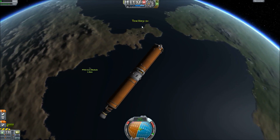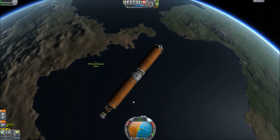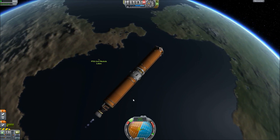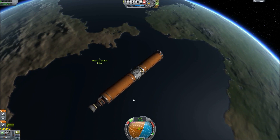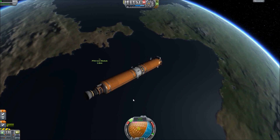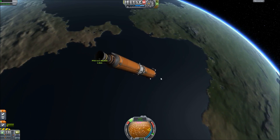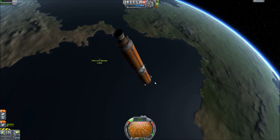Go ahead and thrust. It's going to want to move, so turn on your RCS and continue to follow the retrograde until you get down to zero — just tap for the last 0.2 or so. Quick save often.